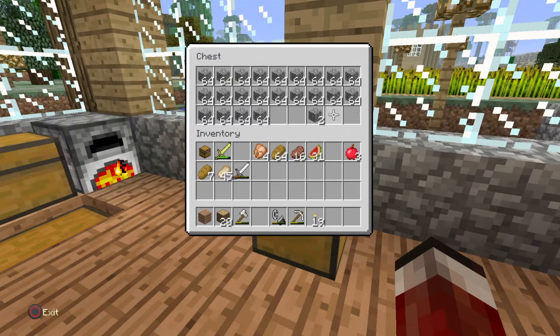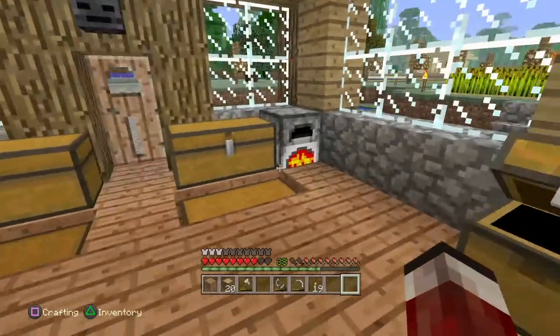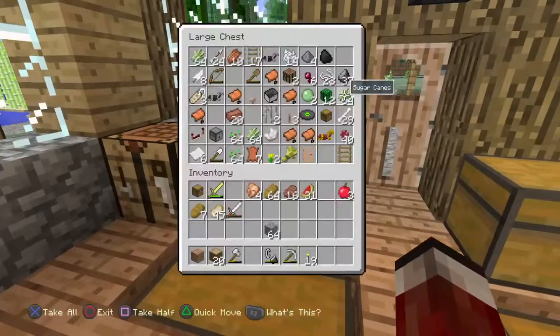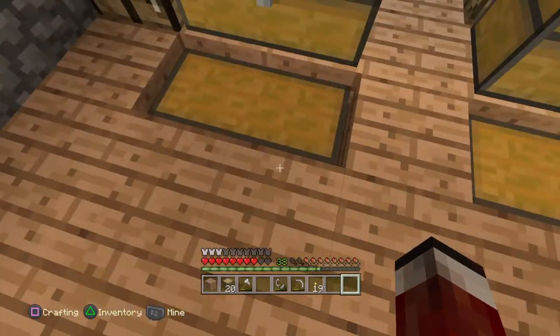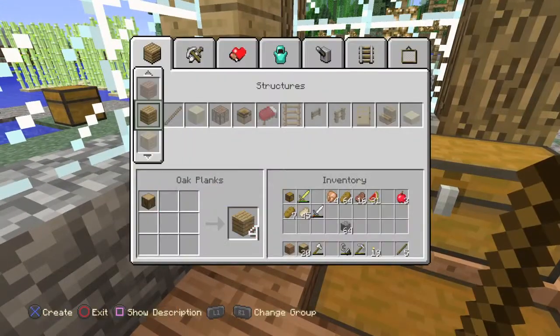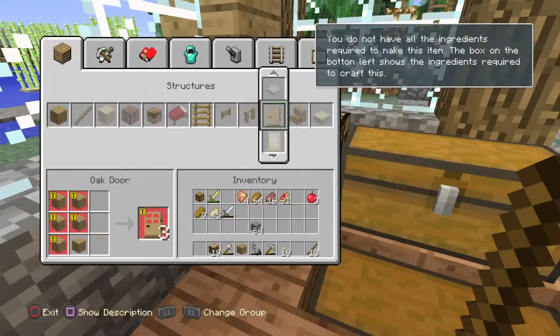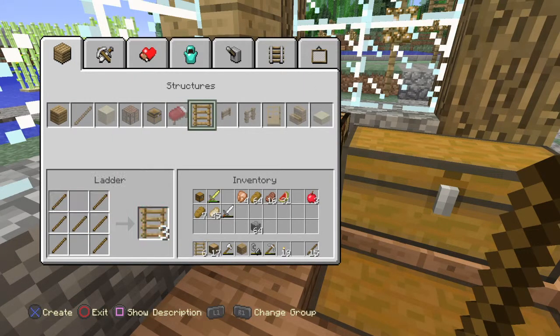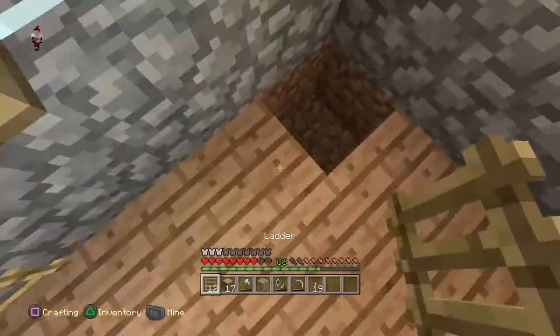Why did I take a cobblestone? Anyway, let's grab cobblestone. I need sticks — I was like, where are the sticks? But as you can see I have wood, so I can make three ladders. Twelve ladders is more than enough.